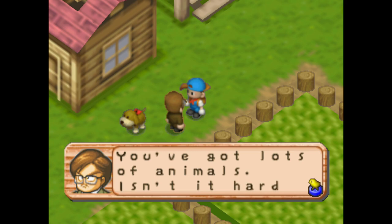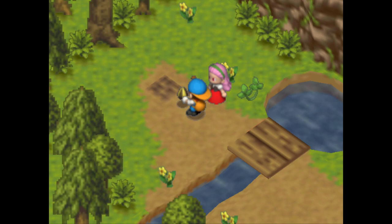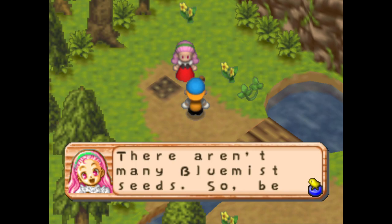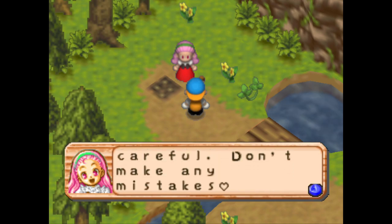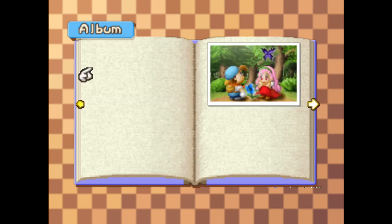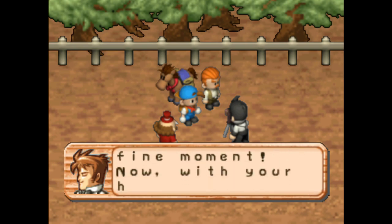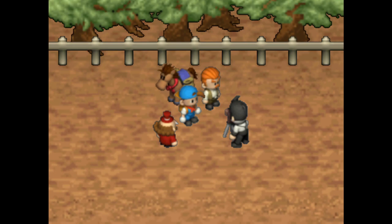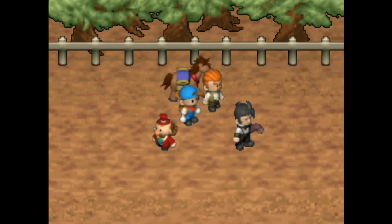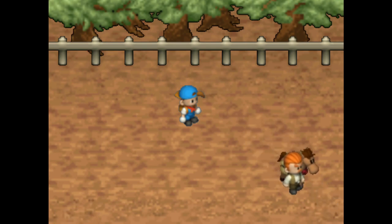I can't believe I haven't spoken about the photo album yet. As you play you will encounter tons of different events — for example Potpourri might ask you to go to the mountain every day to water a flower, or the carpenters might ask you to help them work on a new bridge. Not only are these events really fun and spice up the day-to-day of farming chores, if you do them properly you will get a photo added to your album as a memory. It doesn't have much purpose for the game, but if you are a completionist you will want to try to fill up the album, and knowing that many events can be missed it is quite the challenge.